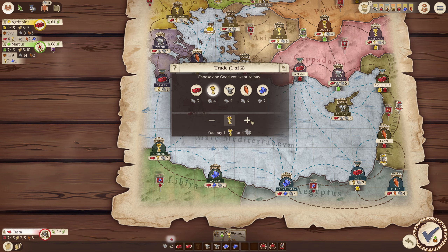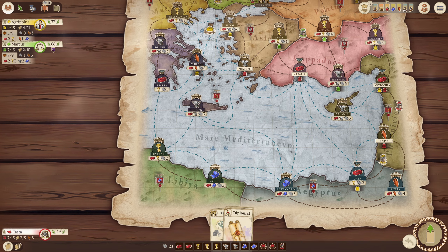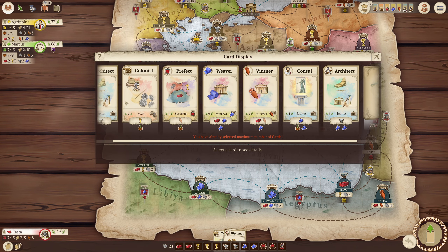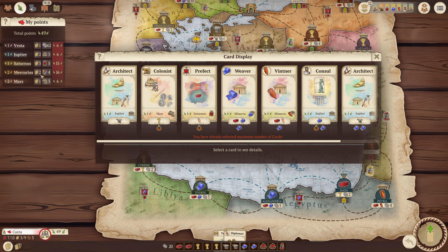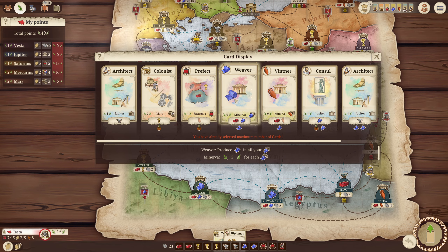I'm actually going to buy, because I am so rich. I'm going to buy three of those. I'm rich! So now, no one's playing anything that I want. But is Senator worth copying right now? Let's look at my points again. I feel like I probably need to get a Jupiter. Is there a cheap Jupiter? There is, so I could just grab this one. And this one — yes, yes, yes, yes.